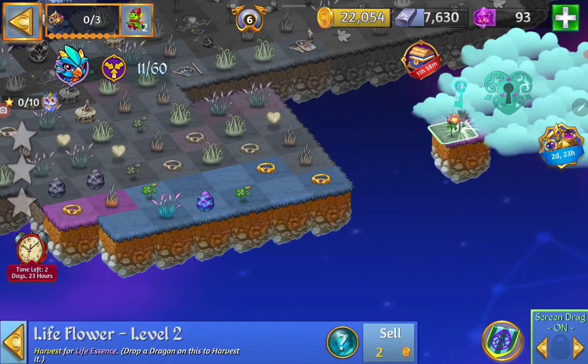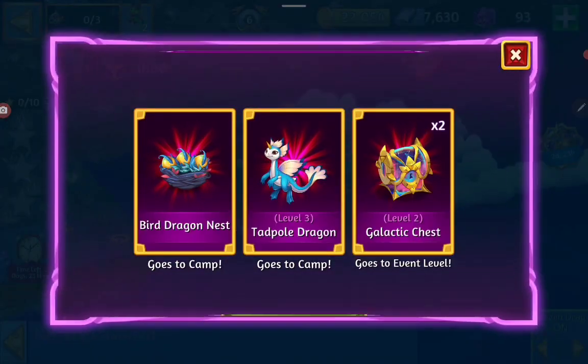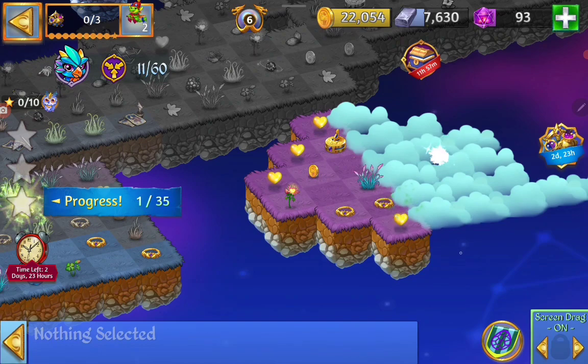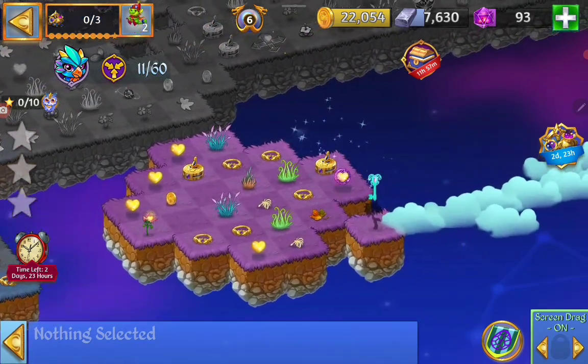We just recently got off the Wildland. Here we opened up the first Cloud Key with that little flower, and now we got the Life Essence. We can open up with the Cloud Key. And now we got the Tree.